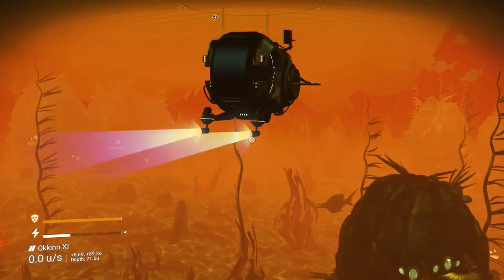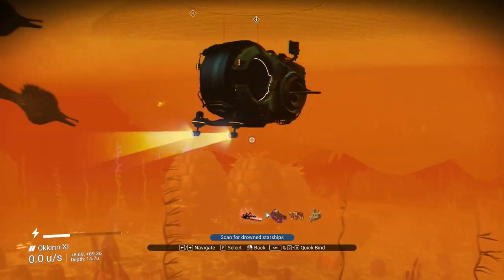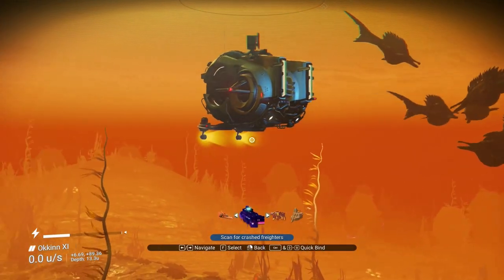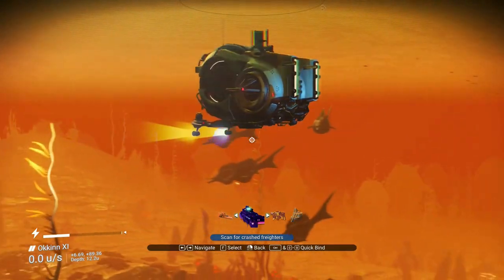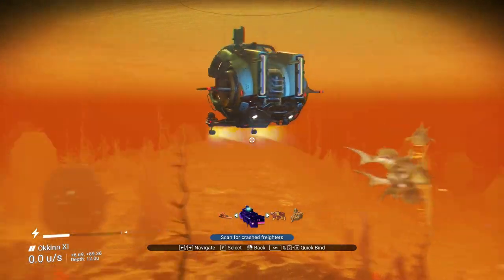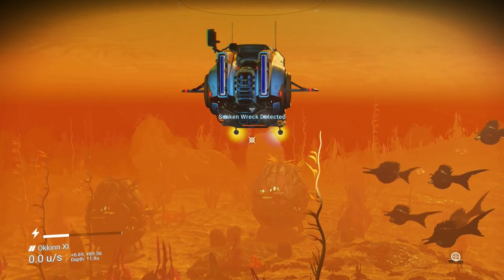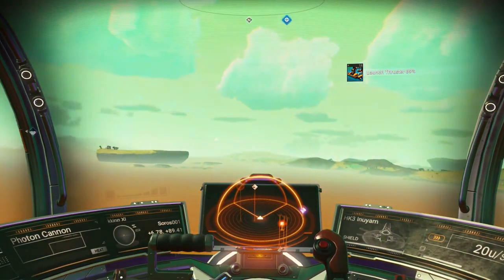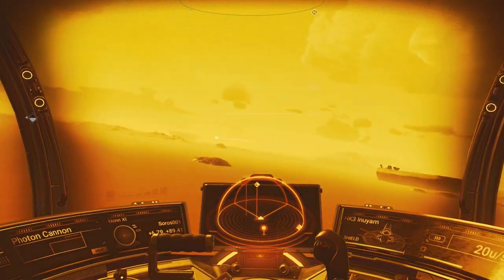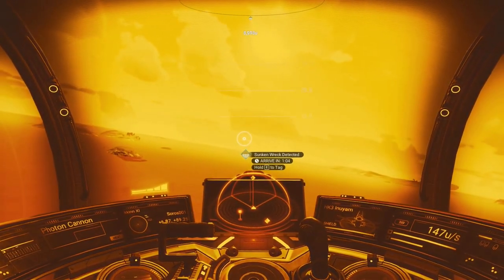You're probably wondering why I'm in my submarine. Well, this exocraft can scan for crashed freighters — as far as I know it is the only exocraft that can do that. So we're going to find a crashed freighter. You get into your ship and fly over to the sunken wreck.